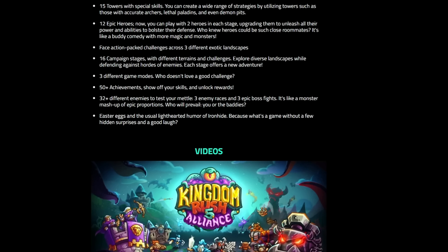There will be 3 different game modes — likely casual, normal, and veteran — and after that we might get an impossible mode or something. It could also be a challenges mode like light waves. There will be 50 achievements, which is great. There will be 32 different enemies, 3 enemy races, 3 epic boss fights, and of course easter eggs. My favorite in the Kingdom Rush engines is the Captain America one — it's such a great one.